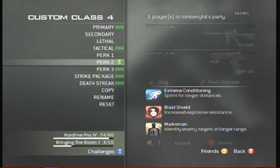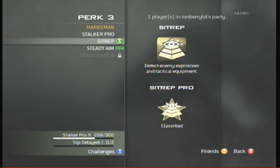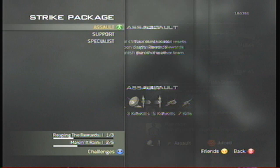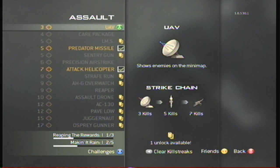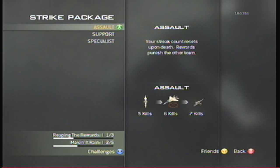All infantry units in the army get ballistic vests — something like the interceptor armor — that prevents or helps prevent shrapnel from entering and killing you. That is what I've chosen for the second perk. For the third perk, the most realistic choice would be Marksman, to replicate the marksman training that the average soldier gets before deploying to the battlefield.